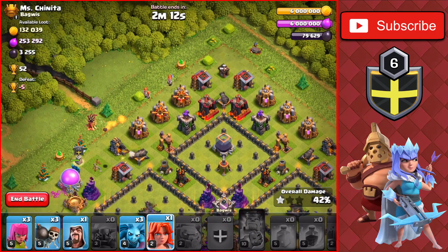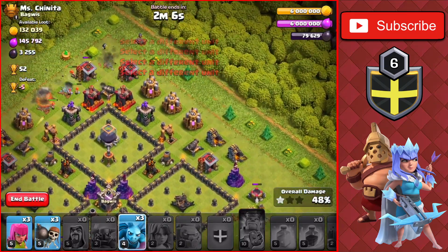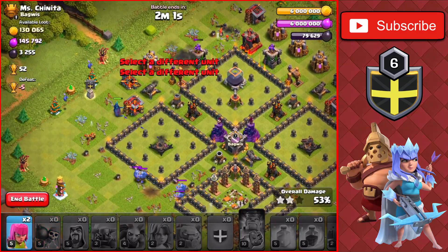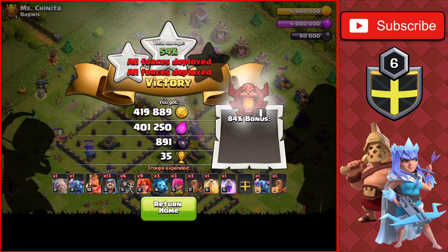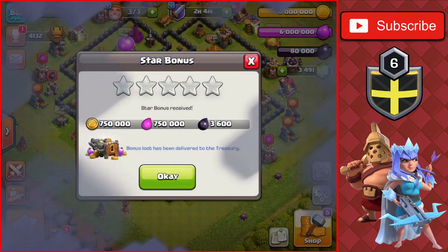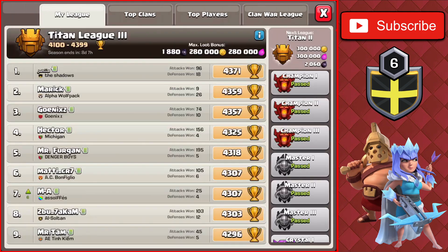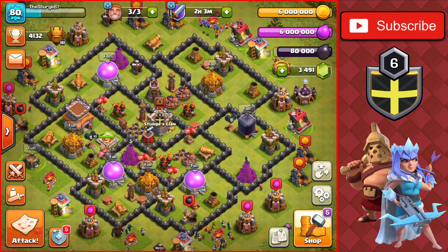We need about 8% to get to 50% for the second star. We'll drop the Clan Castle PEKKA on the left and a bunch of Valkyries at the top of the base, plus a couple of cleanup troops around the base. We get that 50% pretty easily for the second star on this Town Hall 9 for around plus 35 trophies — getting tons of trophies today. And there we go — getting up to Titan League 3! Very, very good animation. This is the first time I've made it to Titan League as a Town Hall 8. The next step is Legend League at 5,000 trophies, which is about another 900 trophies away, but we'll get there eventually.